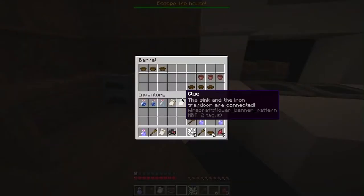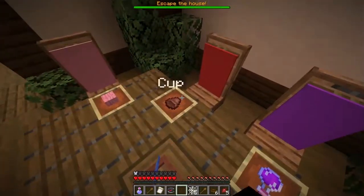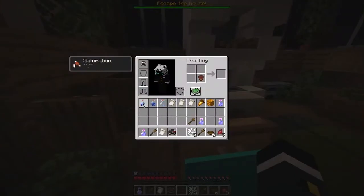In the last episode of Escape the House — want a cup? No, you don't want a cup. Do you want a cup of water? No. And now, back to escaping this huge, big house of mine.